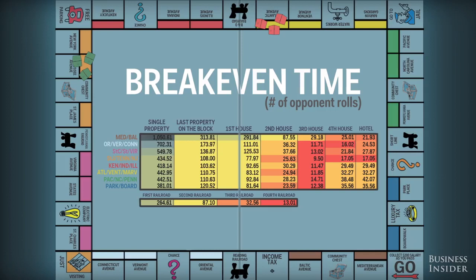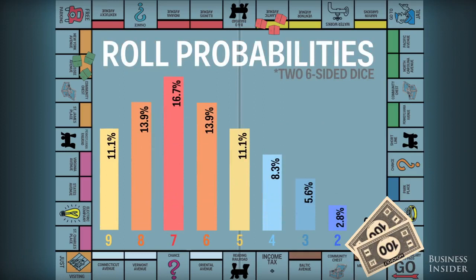The spaces in red show faster recouped costs. As you can see, you shouldn't hesitate to build that third house or to buy those additional railroads.